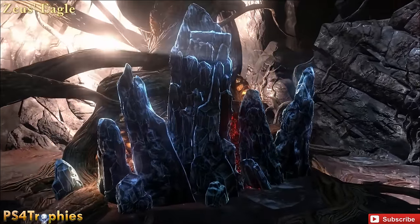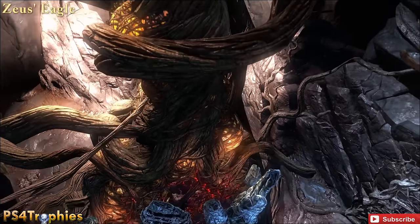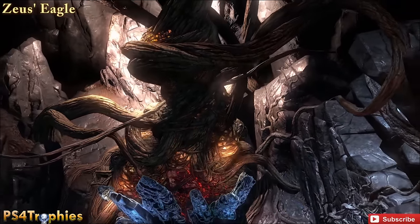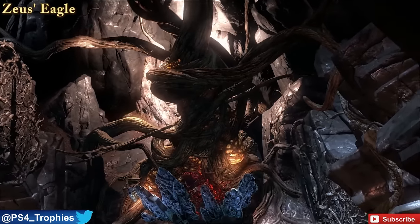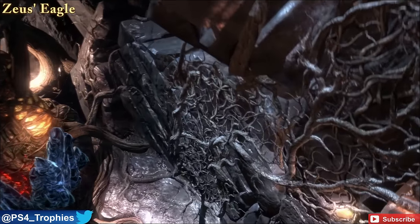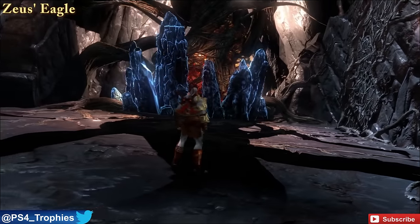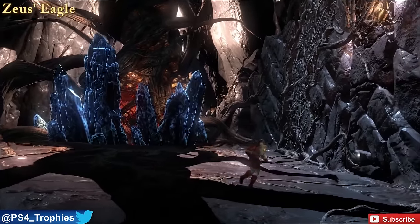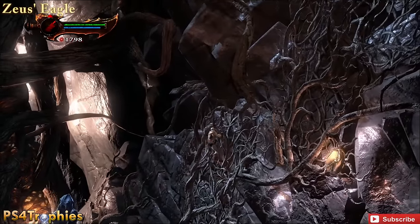Hey guys, Brian from PS4 Trophies. With my quest to get the Platinum in God of War 3 Remastered on the PS4, I realized there wasn't any good all-in-one collectible guides. You have to find Gorgon Eyes, Phoenix Feathers, and Minotaur Horns — 12 of each to max out your character. You also have to find 10 ungodly possessions, and that is where our story begins.